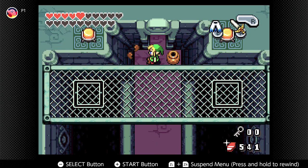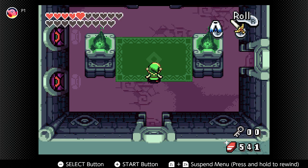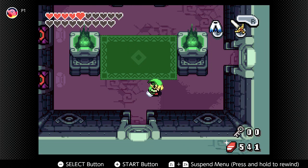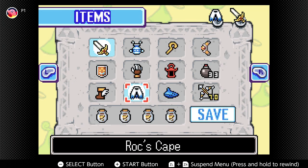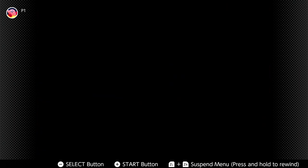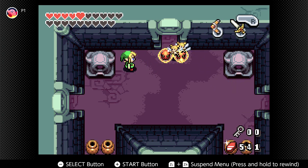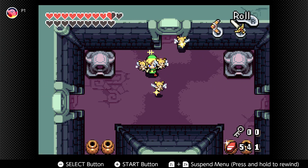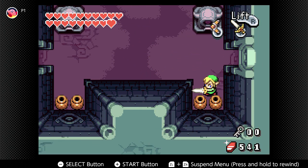There we go. I didn't use any arrows for that puzzle, but thank you. There's a closed door and anti-fairies. Anti-fairies are very much accepted in this dungeon hall.